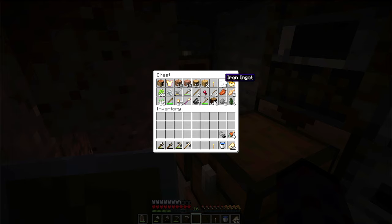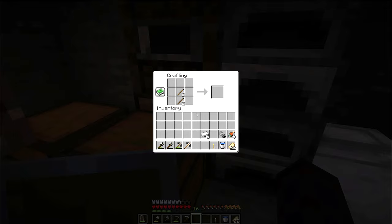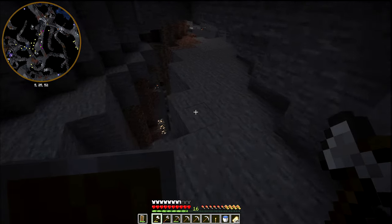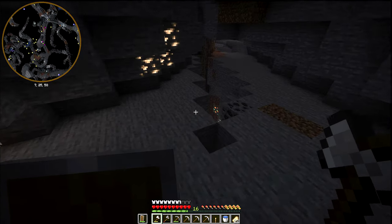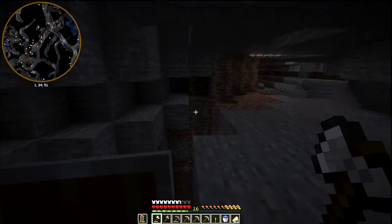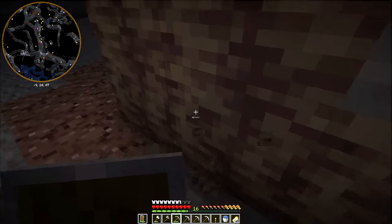We're going to need a few more pickaxes. Let's go mining. This is dripstone. I just heard something drop - a creeper dropped somewhere. I don't know where. This is dripstone though, let's grab some of this. We can make endless lava buckets with this stuff - well, we need what's attached underneath it.